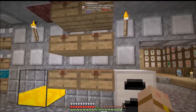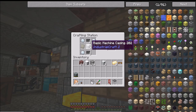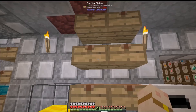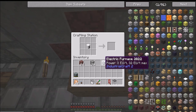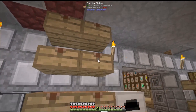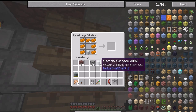We've still got more things to go through. Let's make the advanced machine case. We're gonna put these in - here we go - put him there like that, put that there, put that there. Here we go, so there's the advanced machine casing. I showed you that in the other chest as well.